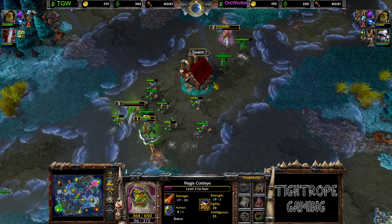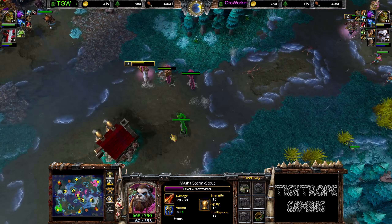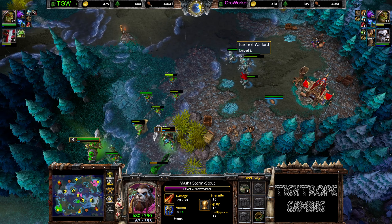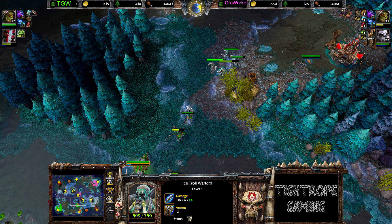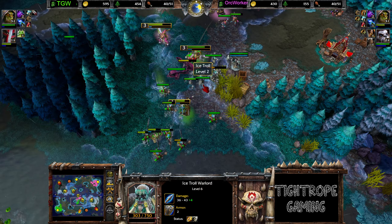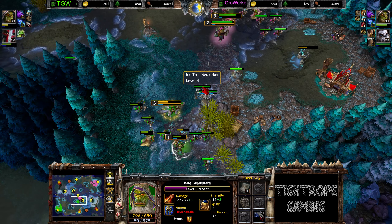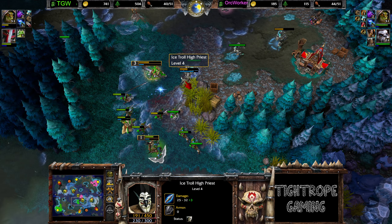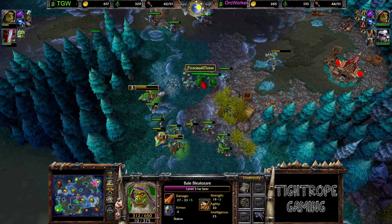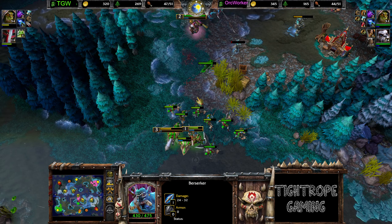A little bit of blocking by the Wolves, getting some more damage onto that Farseer. A lot of camps left over here. Draws them out — tried to go for the big item but it doesn't quite work. Now the Farseer is in a trouble position, gets purged, pops the Involt. Muscles up a little but it's not a good fight really. Doesn't have any salves to heal the Farseer back up, Involt's about to wear off. Berserkers popped on TGW — I mean Orc Worker's side.